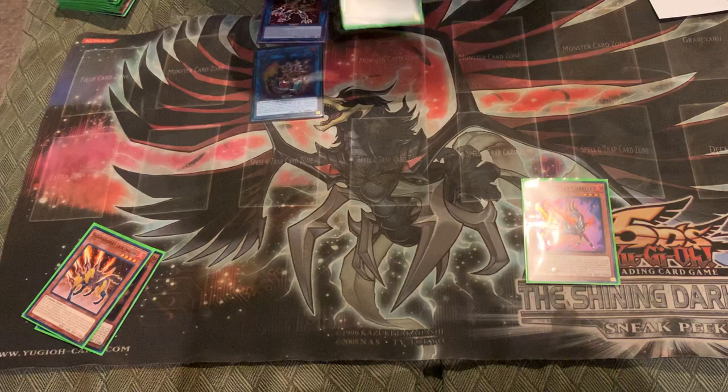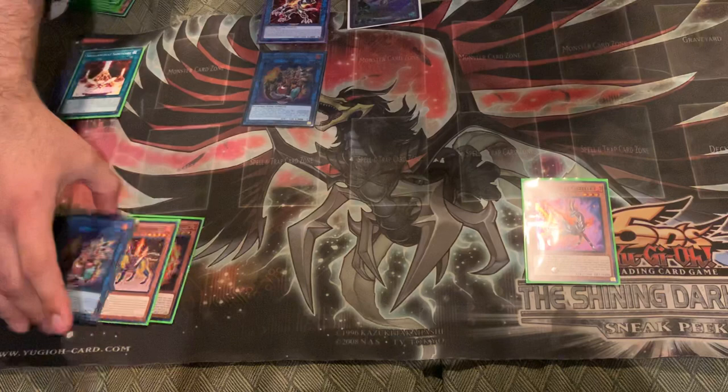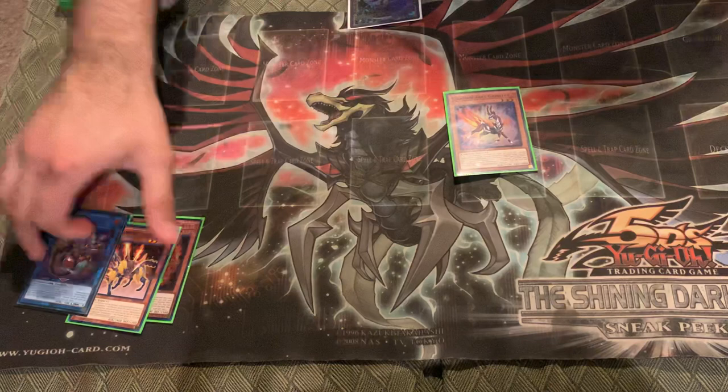Veilynx's effect gives you your Sanctuary. You activate it to relink Veilynx for another copy of Veilynx. All that does is give you protection because you can banish the Veilynx from the graveyard. That nets you a plus three just off of Gazelle, but this doesn't give you any disruption — it's straight up building advantage.